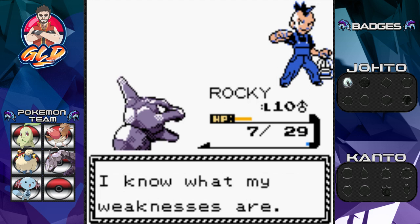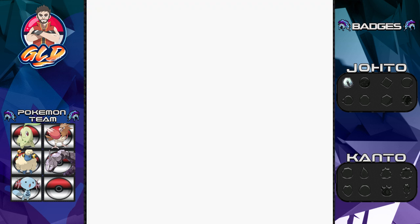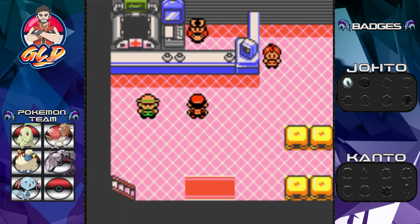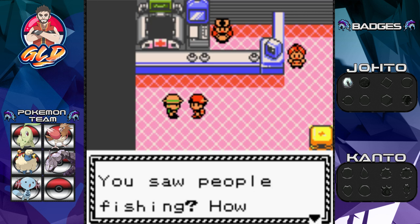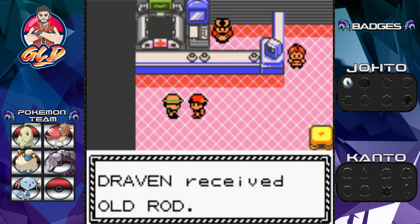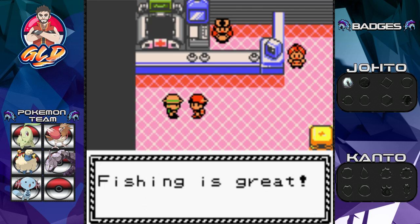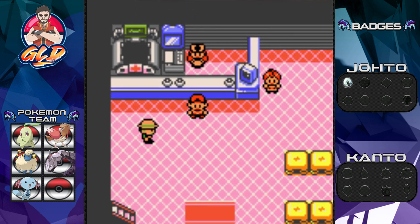Let's head to the Pokémon Center to heal up. One more thing — if you talk to this gentleman by the water, he offers you a fishing rod. We accept and get the Old Rod. Now we're an angler! He says: 'Fishing is great wherever there's water — try it out.'